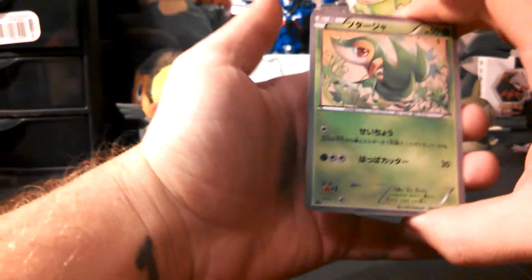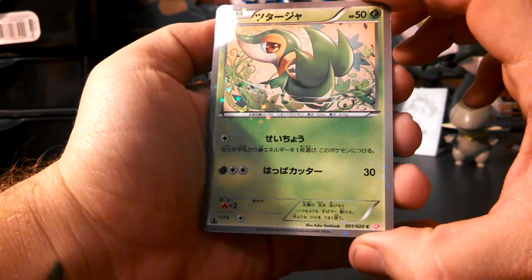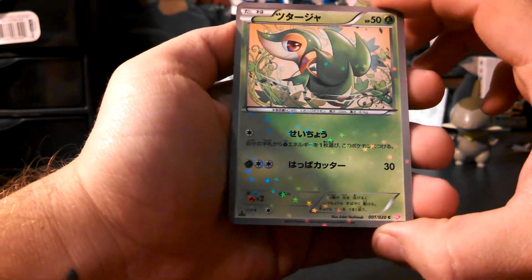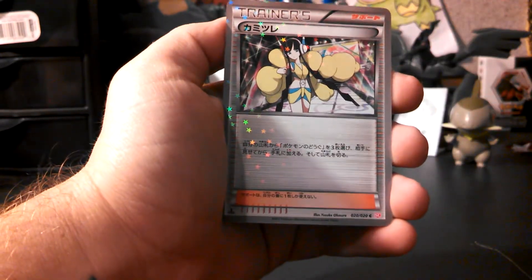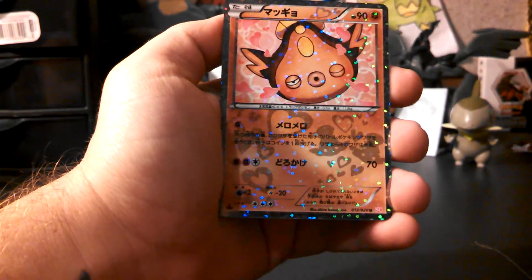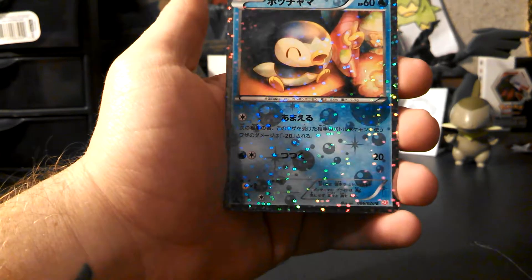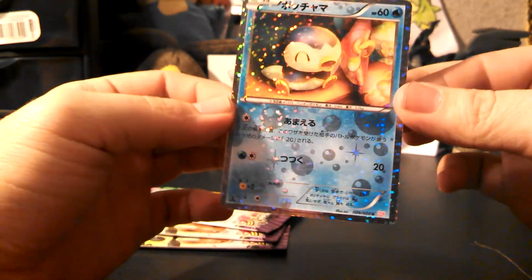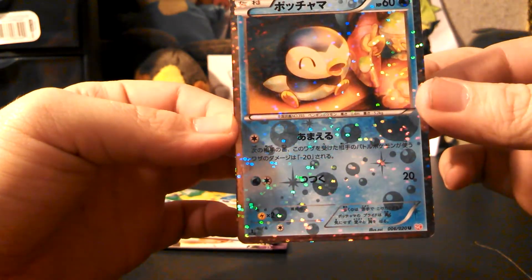Let's start this pack off with Snivy — and again I really didn't get to show you guys that much, but look at that holographic pattern on it, it's so cool. Then we have an Alessa, and then we have a Stunfisk. Our last card in the pack is a Piplup — I like the bubbles on it, looks really neat. And he's getting fed — I just noticed that, that's cute.